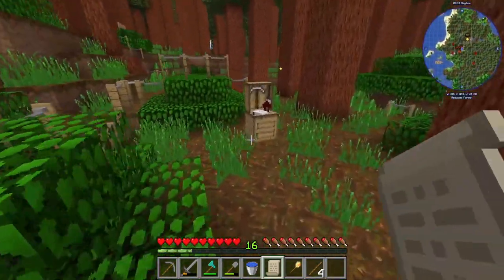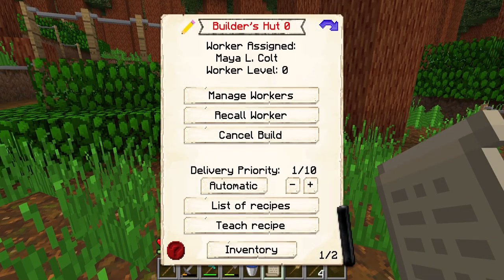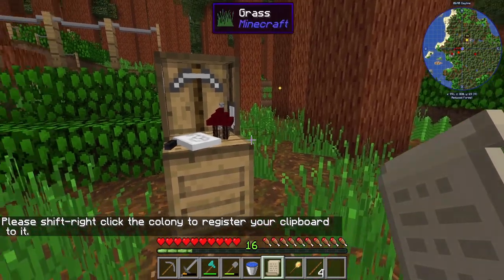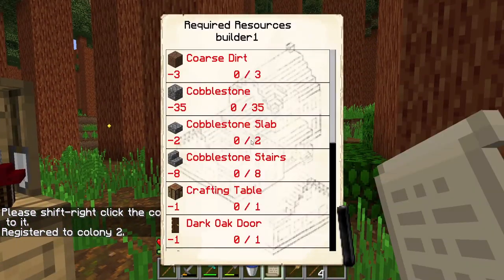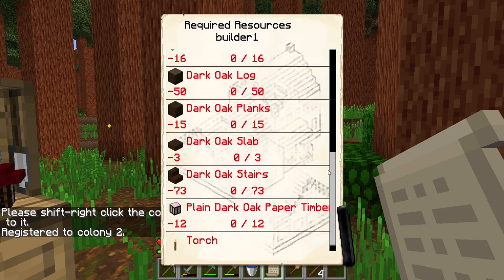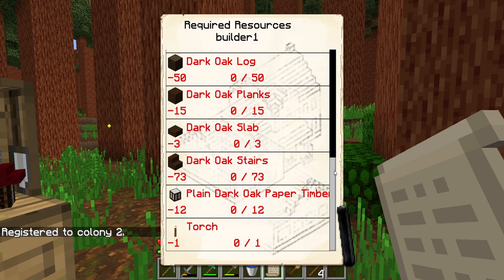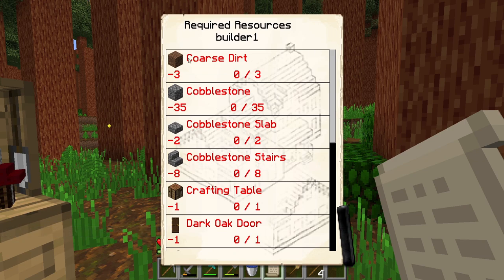I believe it's the hut that we right-click. Actually if I shift right-click — okay, shift right-click the colony to register your clipboard to it. Register to colony two — there we go. So it looks like this is the list of required resources for builder level one. You can see: zero out of three cobblestone, zero out of 35 — this tells you how much you need of all this stuff.